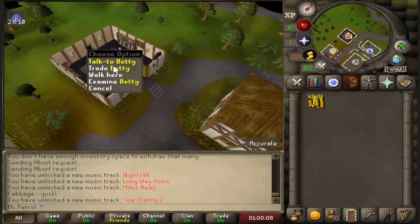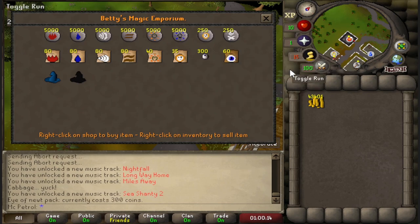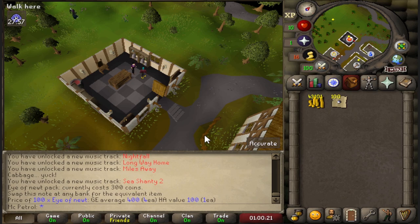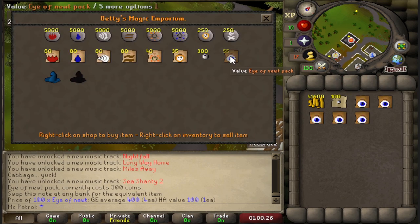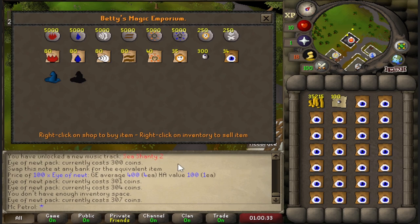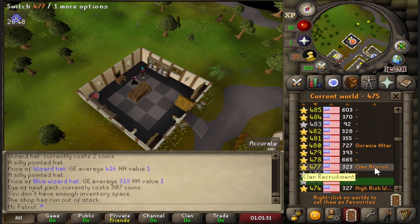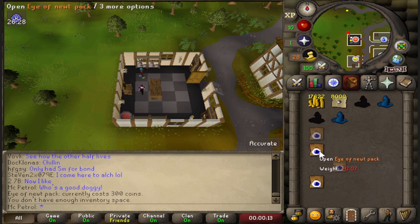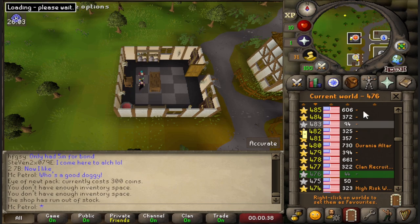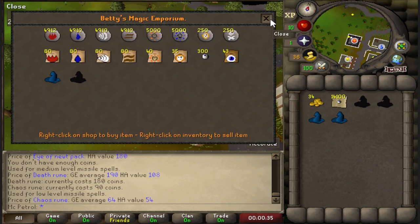Next up is a really old method — packs of eye of newts. These go for 300 coins per pack, and we can sell the 100 eye newts that come in each pack at GE price. You can even buy the wizard hats for some extra cash — or just for the drip. You basically just hop worlds, buy the packs, and repeat. Considering it takes less than 50 seconds to fill an inventory, we're looking at around 200-210k GP an hour if you sell the eyes at GE price, though it will probably take a little longer to sell.